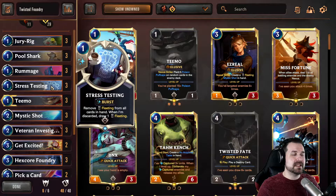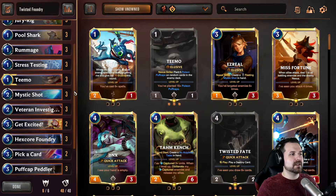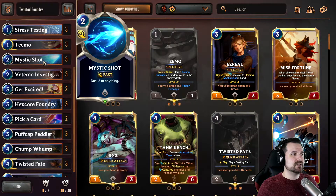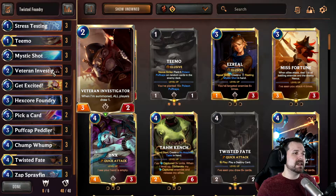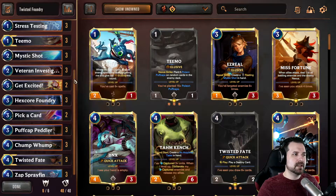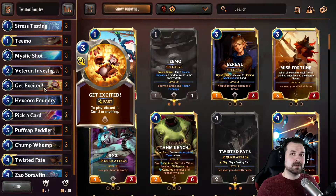Sometimes you draw all your top end - and when I say top end I mean your four drops, because this is not a very expensive list in terms of mana. Sometimes you can get solid benefits from playing Stress Testing just to remove fleeting cards. Because it's a burst spell, even if you don't have fleeting cards in hand, playing it to get the triggers is very relevant. Stress Testing and Rummage are here for the Twisted Fate stuff and to cycle through your deck. Teemo is here for the puff cap package, Mystic Shot is great removal and matters for Peddler, and Investigator is similar to Pool Shark.